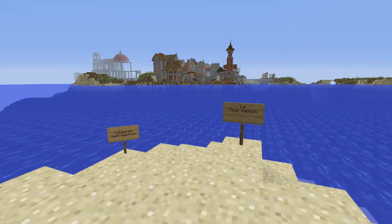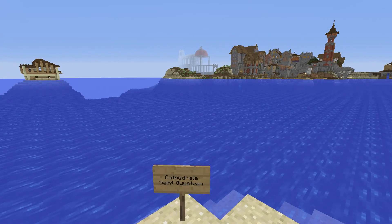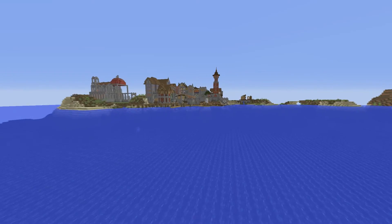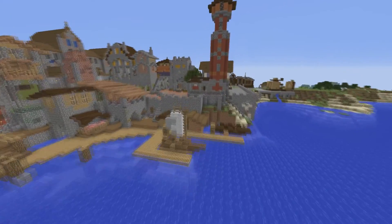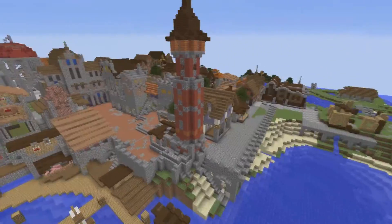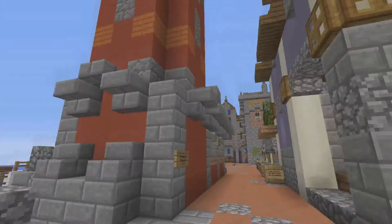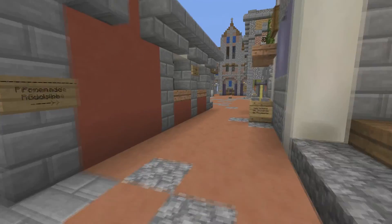That tower is the Vachon Tower, and that is the Cathedral Saint Gistvin, which we can see in the mist and which is not completed. We put a lot of signs around. That is a pretty interesting thing about this server — we're only two people, me and my friend LP, who build this map, and we've been doing it for two years. It is solely a medieval map. Over here is the promenade Rudolph.